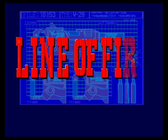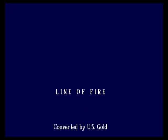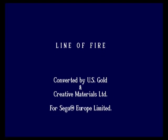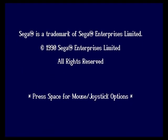Hello, today we're going to have a game of Line of Fire on the Commodore Amiga. This is a game I didn't have back in the day and haven't played on any system. It's based on the arcade game — I think it came out in 1990 by Sega — which is an arcade shooter, sort of like Operation Wolf, that sort of thing.